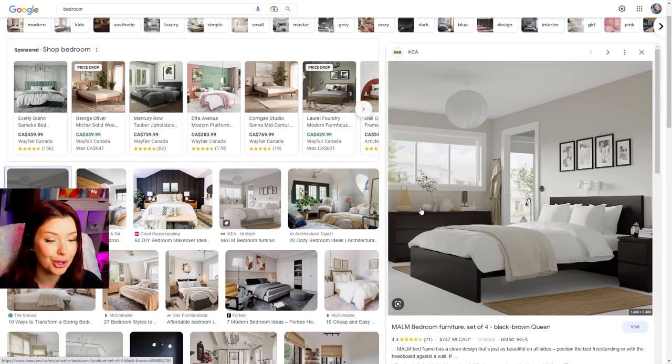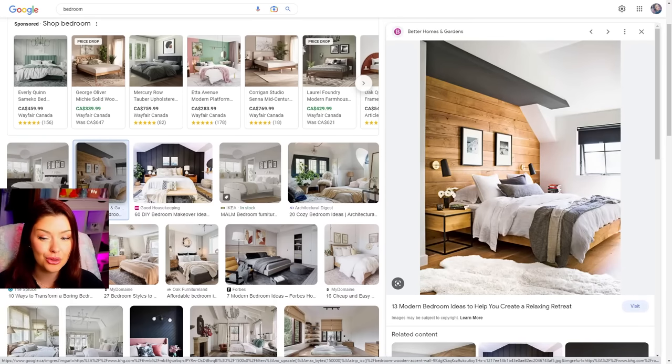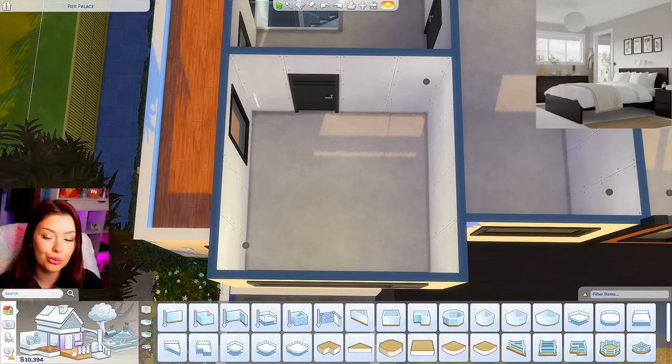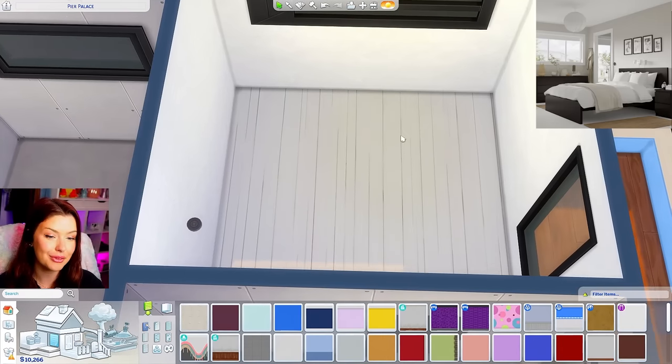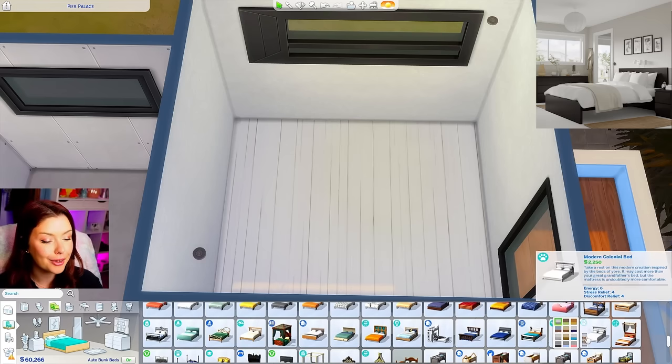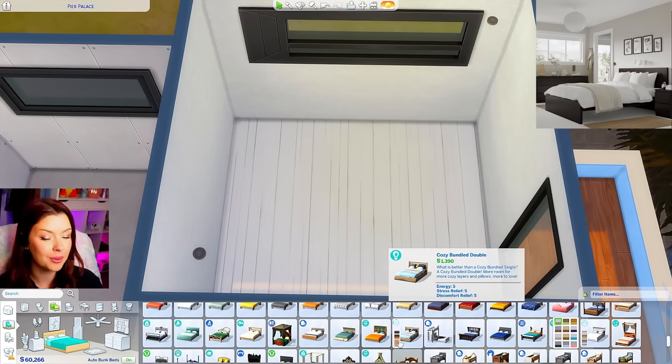The second bedroom available on Google also looks very small and doable in the other room, so we'll be able to do two bedrooms. Let's start off with this one. I'm learning that Google really loves gray. I'm going to have it facing this way. We need just a regular black and white bed, preferably with a black frame and then white comforter. There's this one here from Snowy Escape.